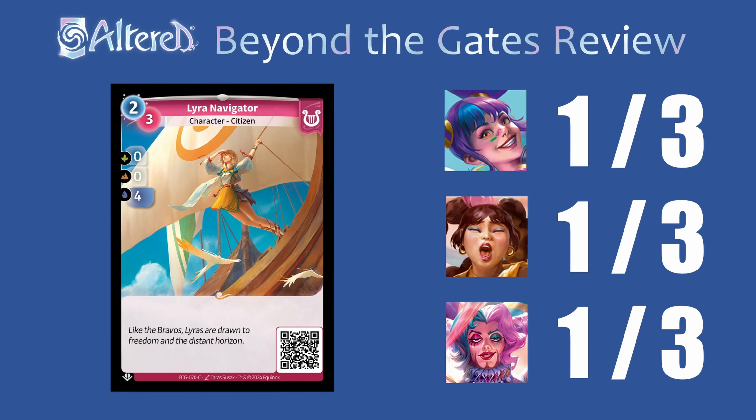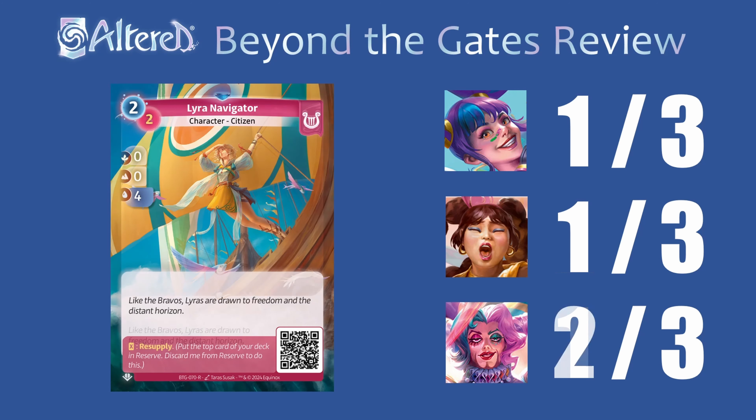The Navigator in common form has abysmal stats — I don't think we'll see this anywhere. Looking at the rare, it looks a little better but I still don't think it's that great in Nivenka or Fen, and for Arrak I'm just going to give it a 2. I honestly think you'll probably want to run the rare Pathfinder instead, since you get a 3 in mountain and water — losing three in one biome isn't worth gaining just a plus one in another. I also don't really like these effects that resupply from the reserve, because at that point I'd rather just run a rare card that's good itself in the reserve instead of one where I'm hoping to hit something good when I discard it.